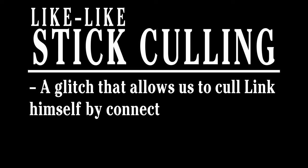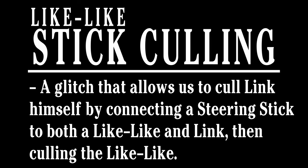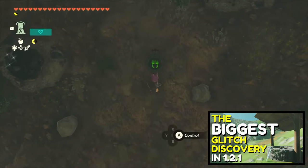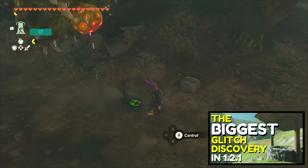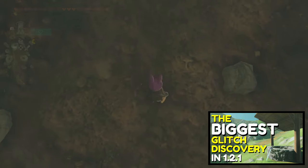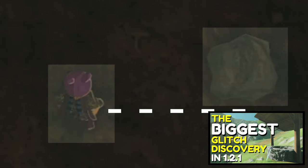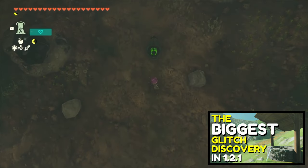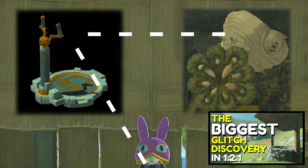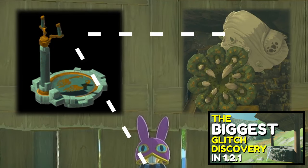To put it simply, Like Like Stick Culling is a glitch that lets us cull Link himself as opposed to other actors. I'm not going to give a full detailed explanation of it, because this video is going to be long enough already, and I've already made an entire video dedicated exclusively to Like Like Stick Culling. So if you don't already know how to do it, I strongly encourage you to pause this video and go watch that one first. I'll leave a link to it down in the description, and also in one of those info cards in the top right right about now.